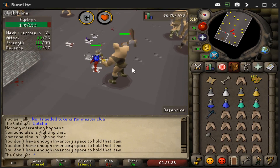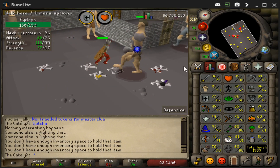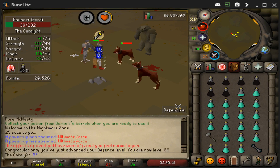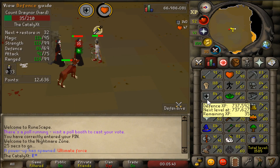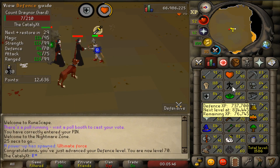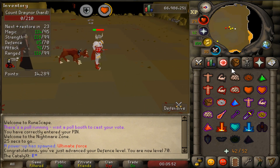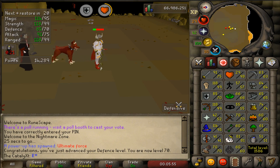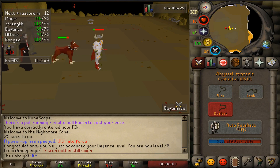I am beyond thankful — but all right boys, let's head back to NMZ and finish off 70 defense. Here goes 68 defense, just snagged 69 defense, 69k until the big level — the moment we've all been waiting for is almost here boys. 70 defense! I grinded from 45 all the way to 70 in one day. I had a little bit of help from Monkey Madness 2 taking me from 45 to 54, but the rest was all hard work and dedication. Went from 98 combat all the way to 105 — let's go!